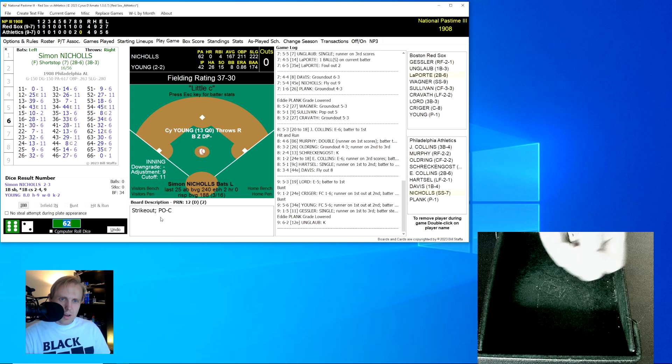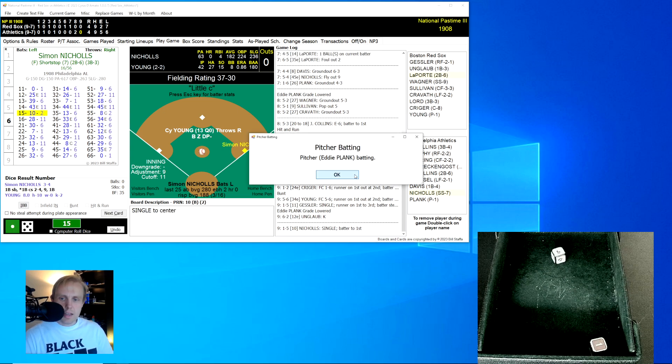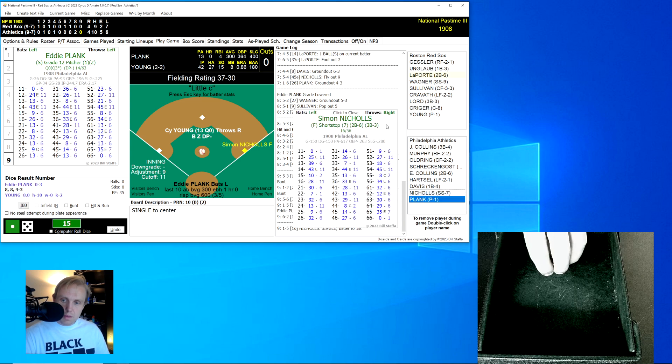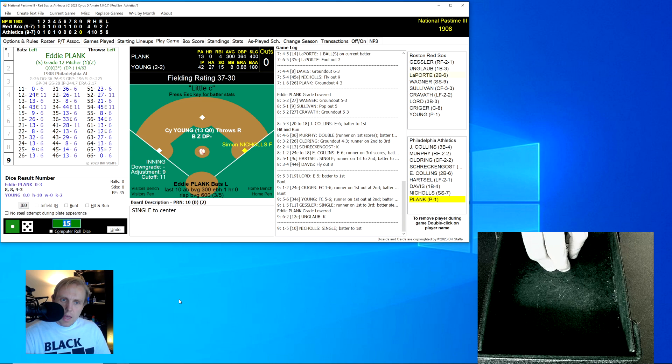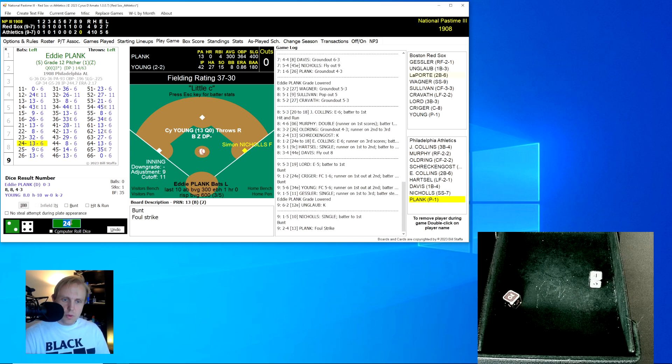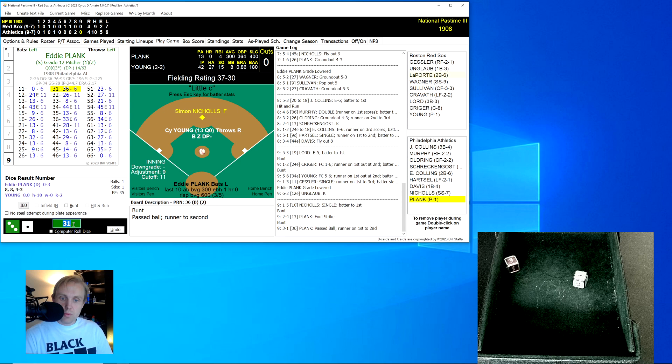Simon Nichols leads off the ninth with a base hit rolling a 15 for a 10. Eddie Plank comes up — the host notes the confusing lineup display on the left side of the screen. Plank bunts: rolls a 24 for a 13 — strike. Then a 31 for a 36 — pass ball! Nichols moves to second. Then a 13 for a 13 — foul strike. The bunt is taken off. Rolls a 53 for a 21, changed to 22 — bad pickoff move by Young, Nichols goes to third. Third error now for the Red Sox.